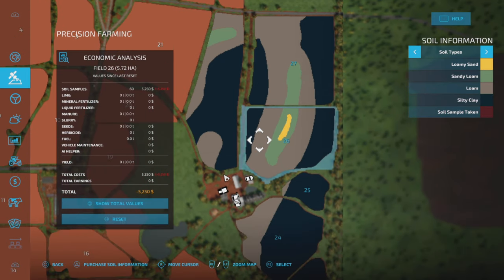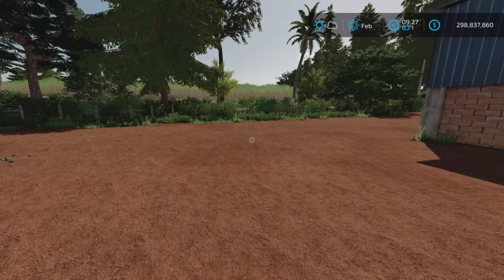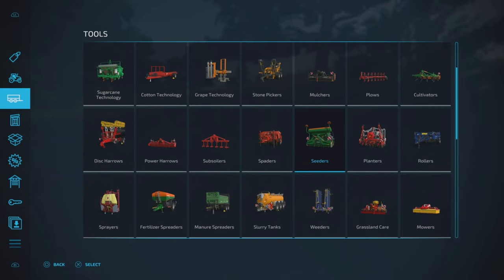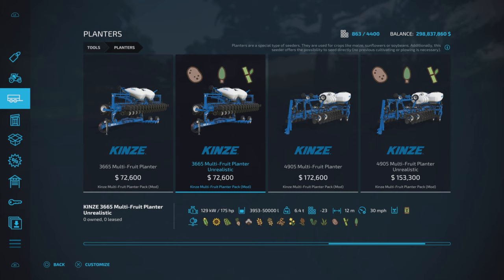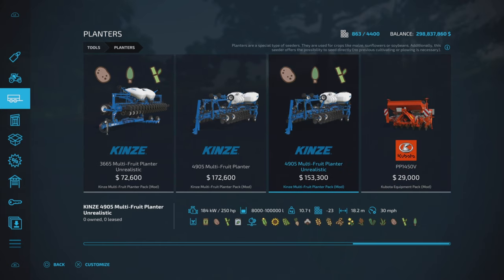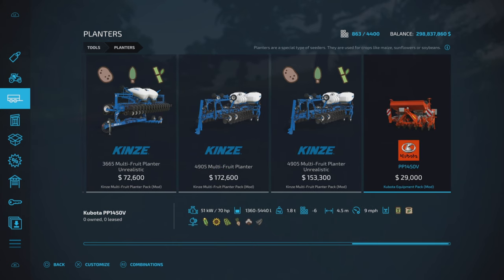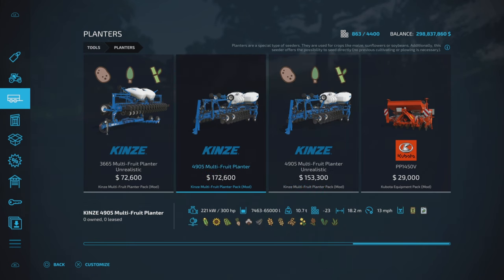Because we have precision farming on now, if you remember from the last episode the black bean was the seed. Let's buy a Cedar planter — actually we're going to use the Kinsey multi-fruit planter instead. It's unrealistic but we'll go with the bigger one with the 30 mile per hour top speed. Interestingly, this planter doesn't show black beans in the seed list, though the other one does.